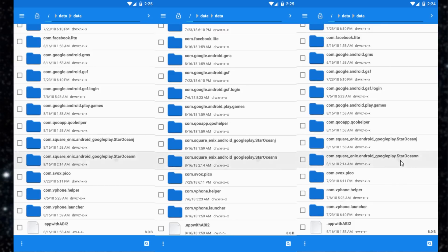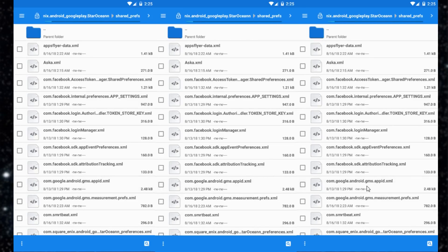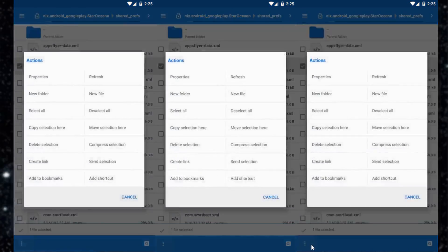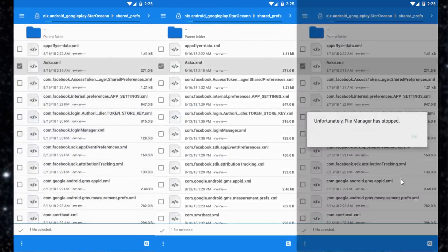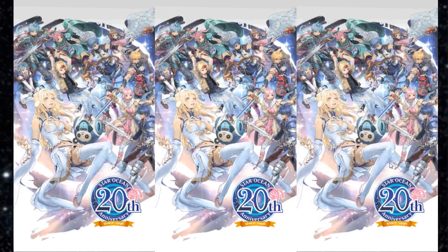There it goes. So now we click on Star Ocean. Once you click on Star Ocean, you want to go into shared prefs, click on that, and then click right here where it says ASCA. We're going to click on that box and click on the dots down here and delete selection. Once you delete the selection, it'll minimize, you click on Star Ocean and boom — you have now re-rolled.